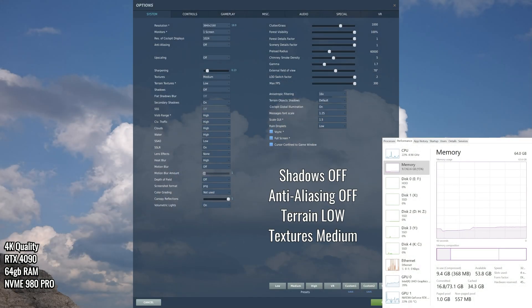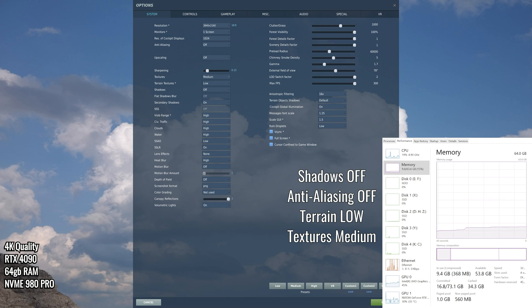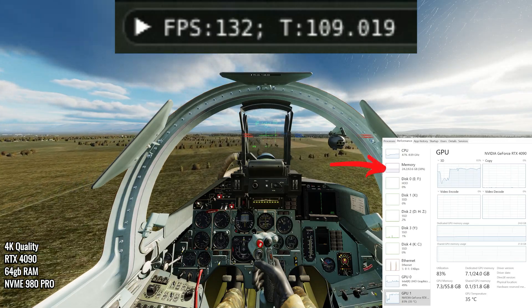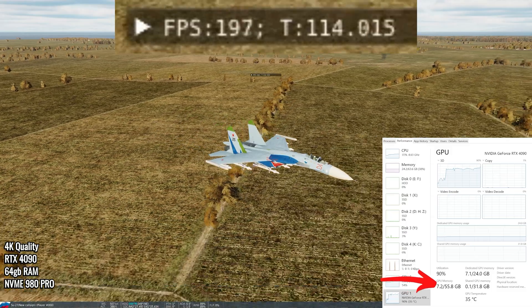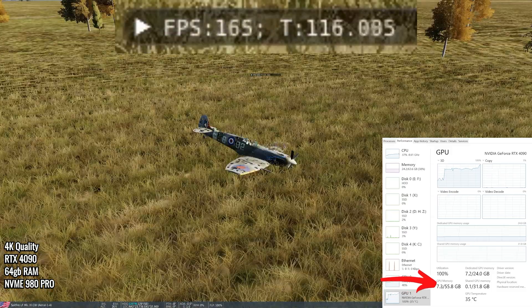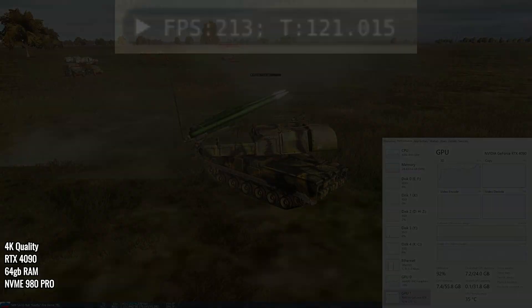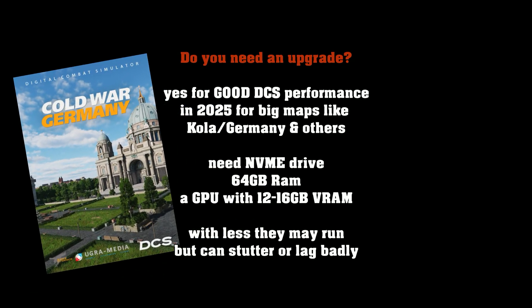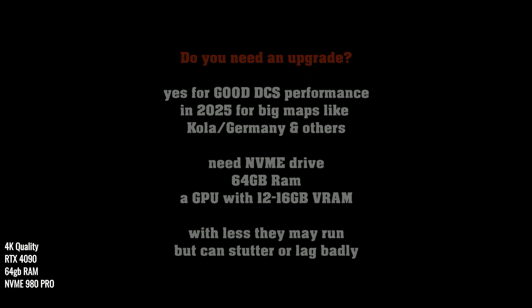Let's turn off shadows, turn off MSAA anti-aliasing, set terrain to low and texture to medium — how much better do we do? Our memory starts out at 9.8 gigabytes of RAM, and Caucasus would load us up to 24 gigs of regular memory with VRAM at 7.2 gigabytes — still within that 8 gigabyte limit if you have a card like a 3060. The summary: you need at least 64 gigabytes of RAM for this map and a video card with 12 to 16 gigs of VRAM.